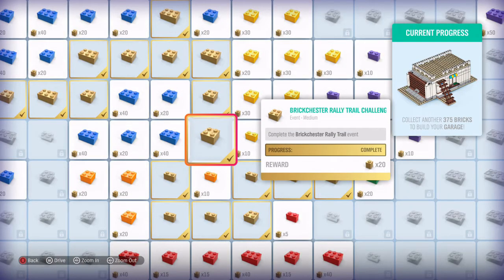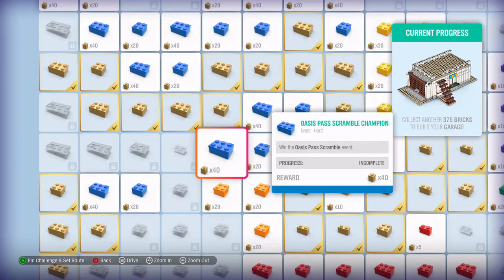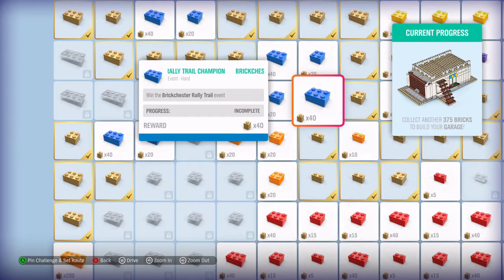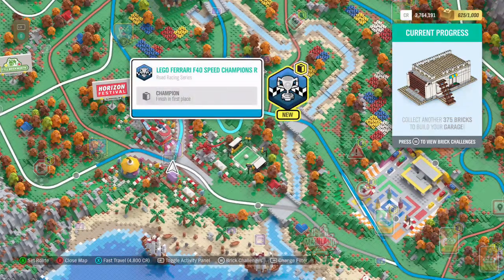So I said I'd show you what we need to unlock this episode besides racing around in the Ferrari F40. We need to collect another 375 bricks to add a garage to our house. We already unlocked a house and a Ferrari in the last episode — go check that out if you haven't seen it. I'm going to start off with a couple of races; we need to win all of them, or at least most of them. Last episode we unlocked the LEGO Ferrari F40 Speed Champions race, so let's go ahead and do that.